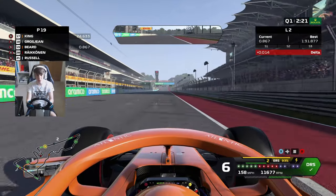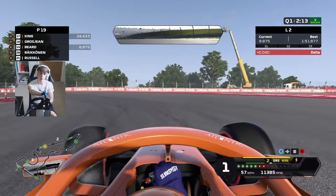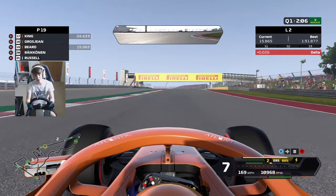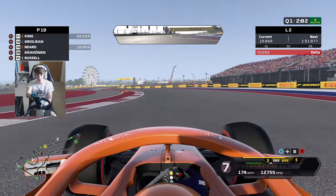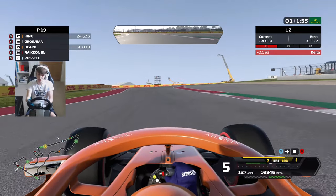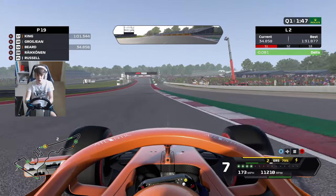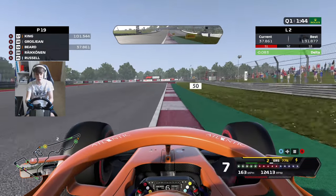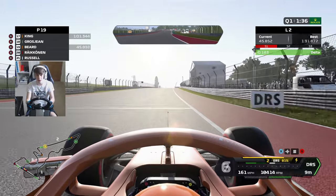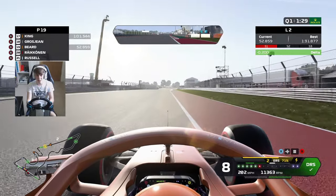We really do ideally need a Q2 appearance here - we need to find about half a second to make it out of Q1. Let's go for another attacking lap at the Circuit of the Americas. We haven't kept it tidy through Turn 1 - big lock-up, but we do get somewhat close to the apex and are pretty much even on our delta heading down the hill. Into the S's once more - not too sure why we short-shifted up into eighth gear there. Try and take as much kerb as you dare, fairly tidy run and green. We're using close to realistic code to track limits.